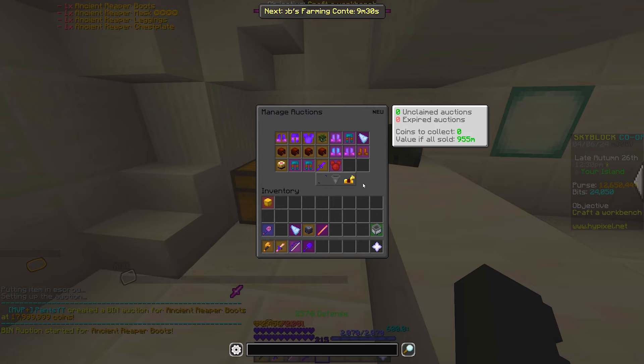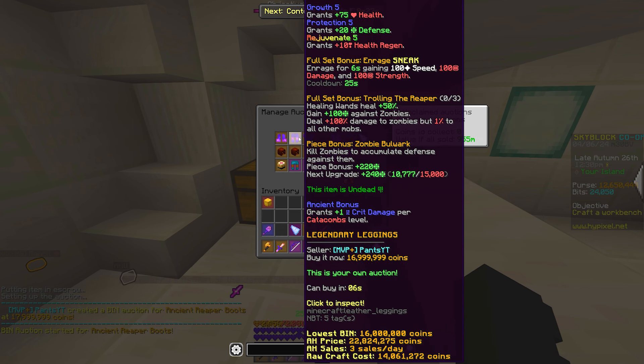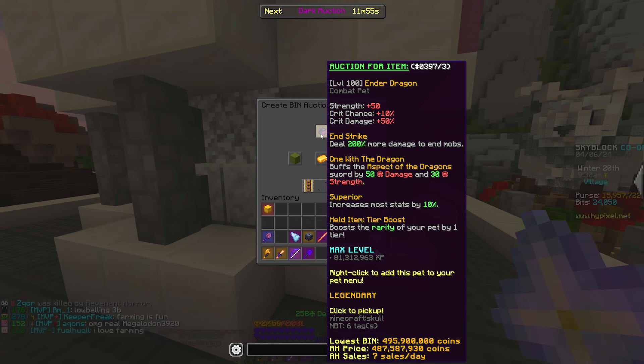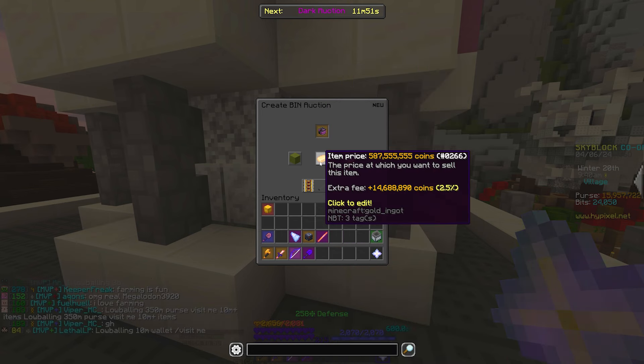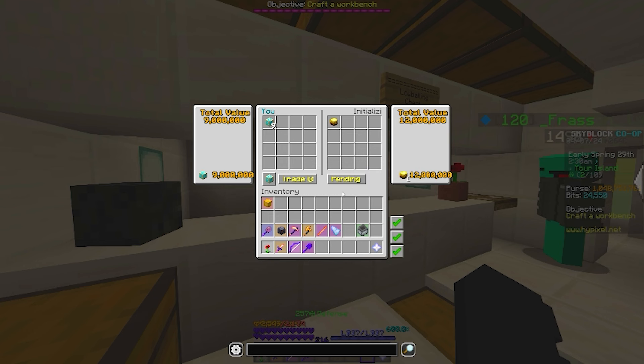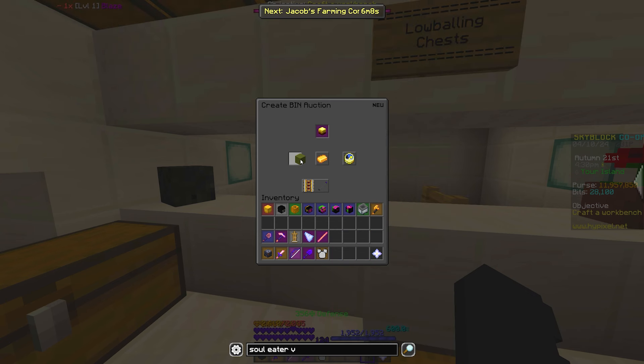I listed the Reaper set on the auction house: the head up for 19 million, the chestplate up for 21 million, the leggings up for 17 million, and the boots up for 18 million. Here goes the tier-boosted Ender Dragon — I'm gonna put the price up for 587, and the fee is 15 million coins, which is why I said I need to stop buying these things. We have a legendary Blaze pet for 9 million coins — actually it's an Epic one, I'm wrong.